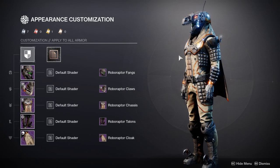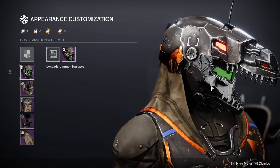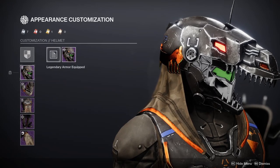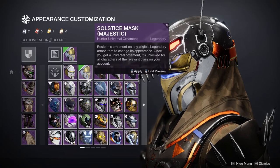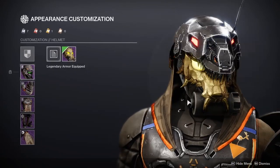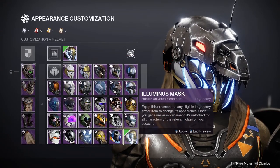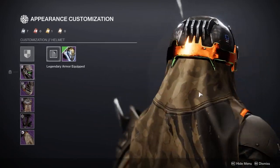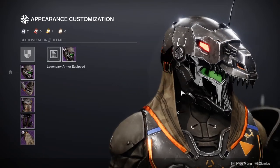Starting with the Hunter, it definitely has some pieces. The helmet's pretty cool, but unfortunately the helmet is not actually part of the raptor skull — that's actually part of the hood. I say unfortunately because I do not see myself wearing this hood ever unless I'm using the whole armor set. I was expecting it to be part of the helmet, but I guess I was just expecting too much.